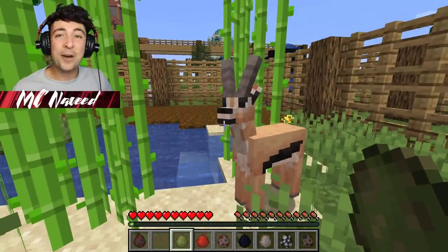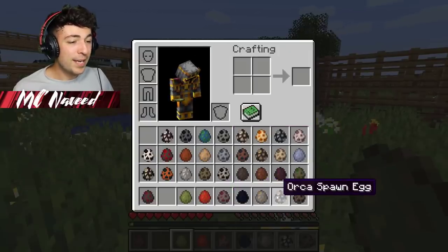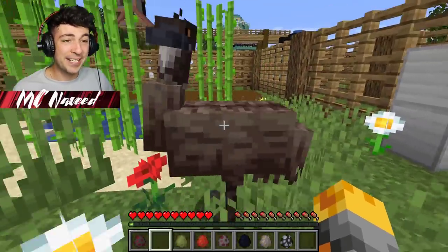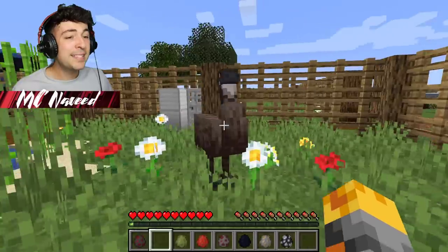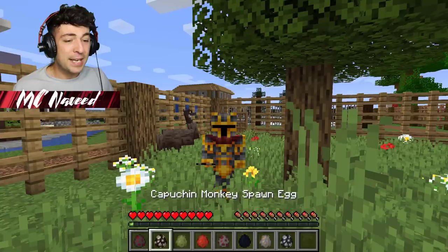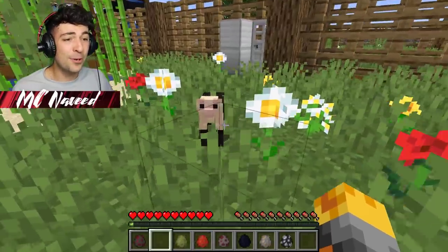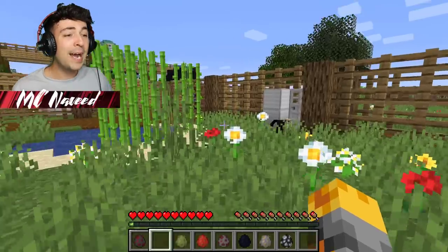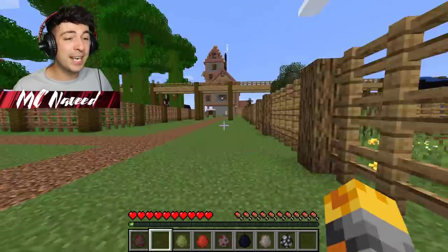Let's go find a friend for this gazelle because we can't leave it by itself. I'm gonna give it an emu, which I think is gonna be perfect. There we go - hopefully now they can both roam around and enjoy themselves. The emu looks so cool. These Alex Mobs are gonna be the best mobs ever. Let's also spawn the capuchin monkey right here - hopefully it'll enjoy roaming in the trees. Three mobs is definitely perfect for this compound.